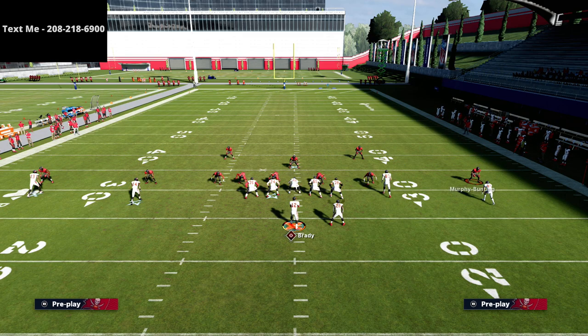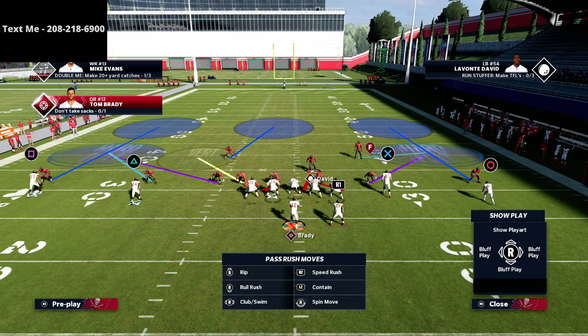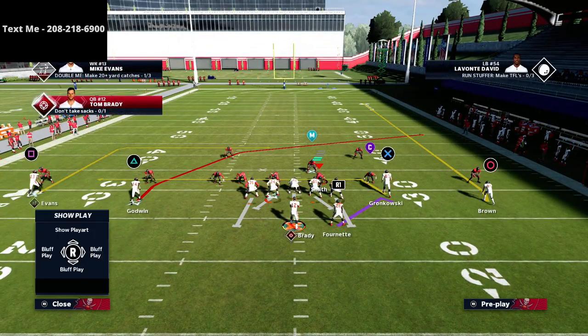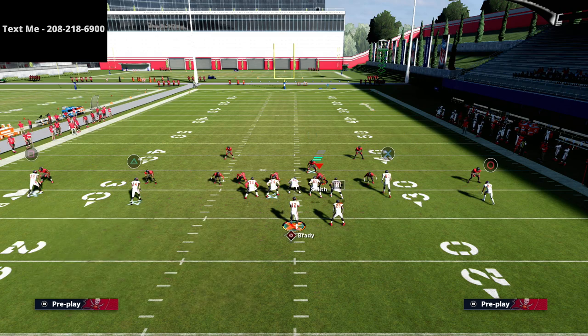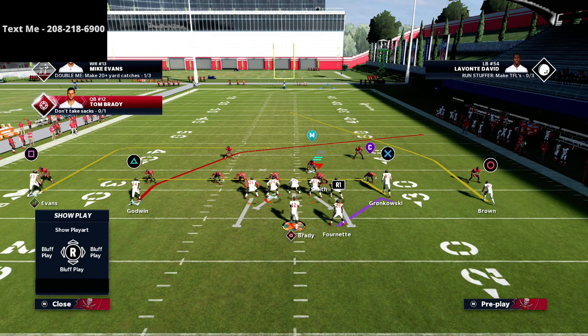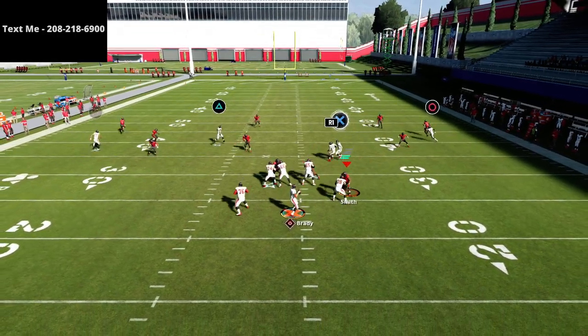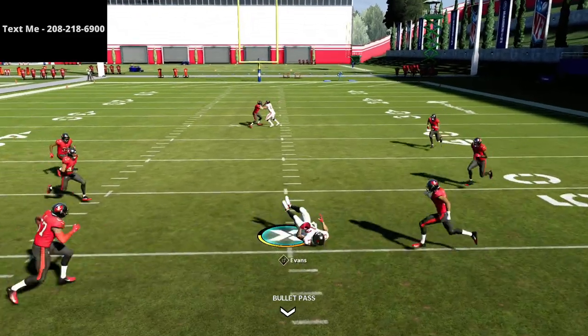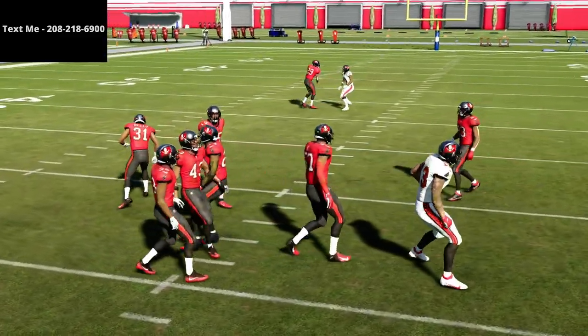This circle route on the fade is really good against things like Cover 4. Another option is to put circle on a skinny post if you have Hot Route Master — if they're running Cover 4 you could basically get a one-play touchdown. But the dig route — I cannot stress enough how important that is.